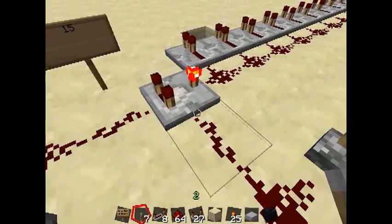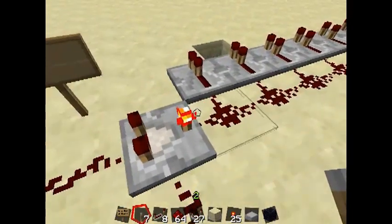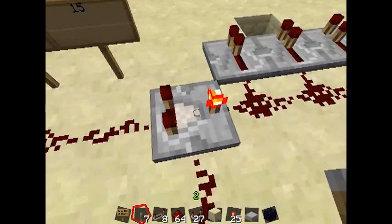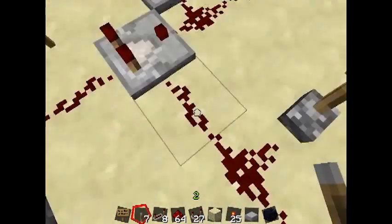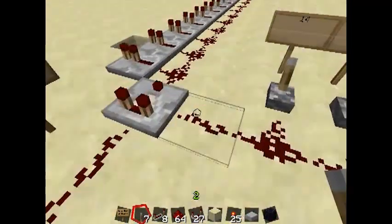This Comparator has two modes. It has one where it just subtracts the two numbers, and that is indicated by the torch on the front being lit up. And it also has a Boolean mode where it just tells you if one is greater than the other. But it always subtracts the value on the side from the value coming in the back. So that's how they work.